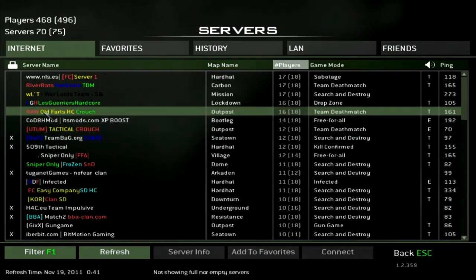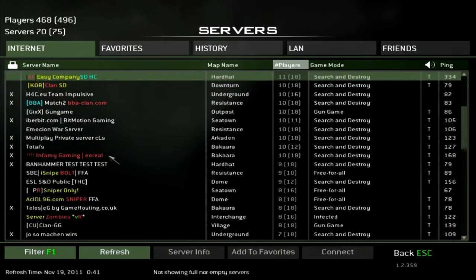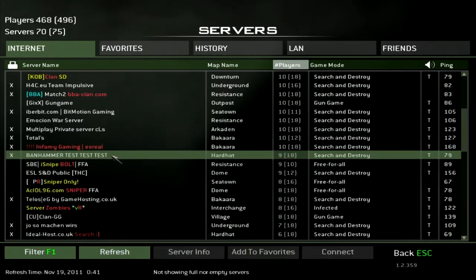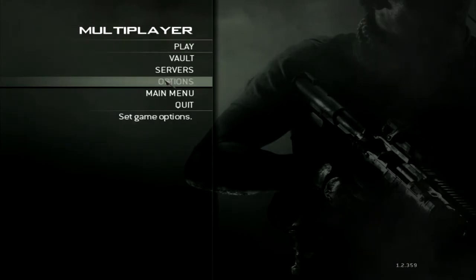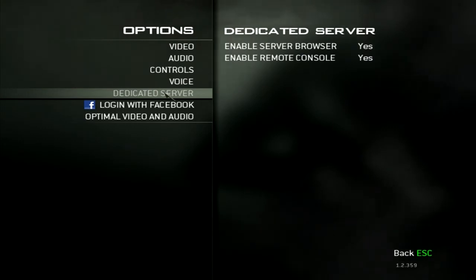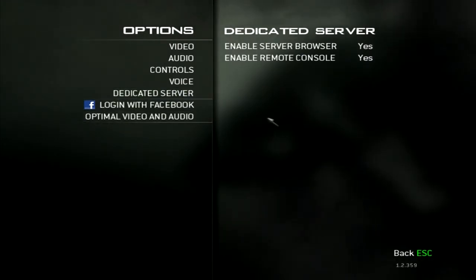You've got XP boost servers as well, which I'm probably not going to use. But you've got tons of servers, and this means that you can also have clans and all this stuff. I'm pretty sure they've only just added it — I may be corrected, but before I know I've clicked on that and there hasn't been a Dedicated Servers thing. Maybe they've just added it, or it's been there all along.